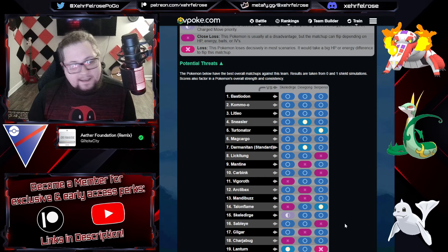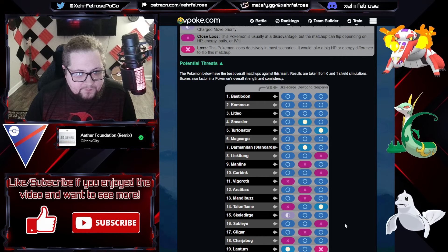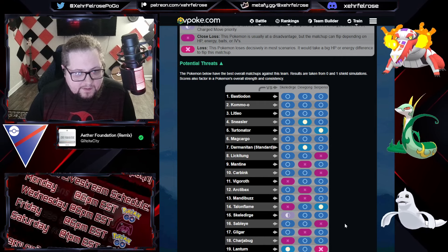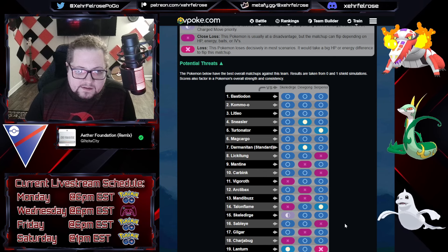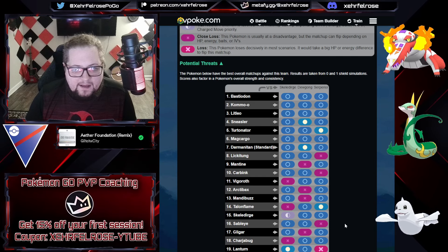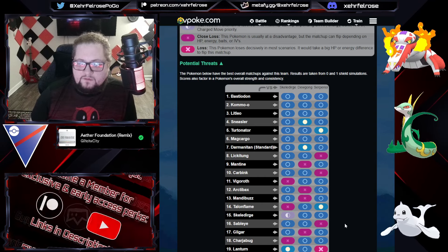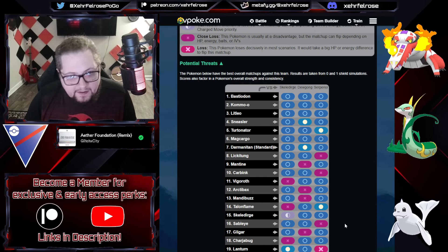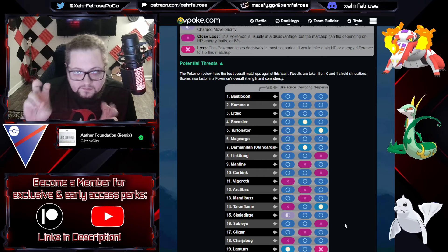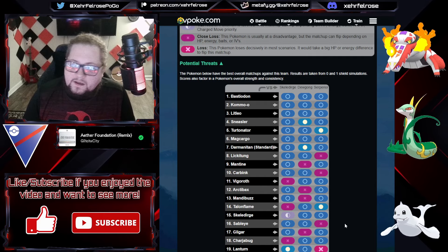Unfortunately Bastidon is very difficult to play around — it can be beat but it's difficult. Carbink is also incredibly difficult to get around because if you can't land the Suicune on it, and the Dugong isn't going to last all those Rock Throws, it can get dicey. But everything else this team loses to is fairly uncommon in this meta. I like this team a lot and I have a couple of videos up on it too.